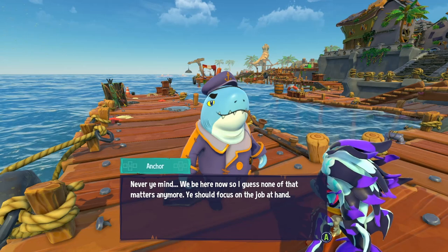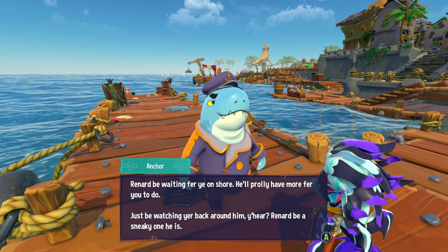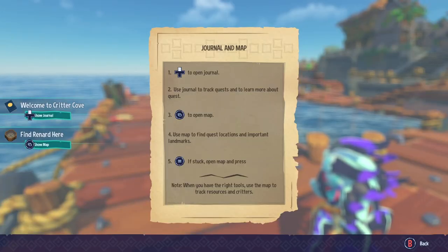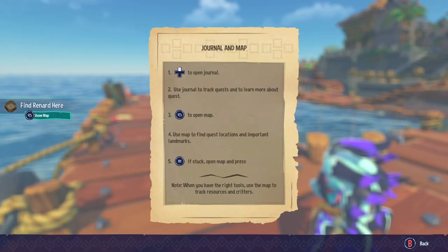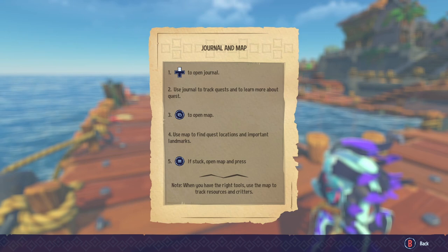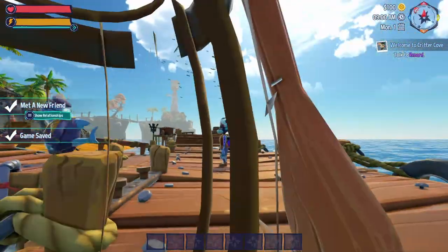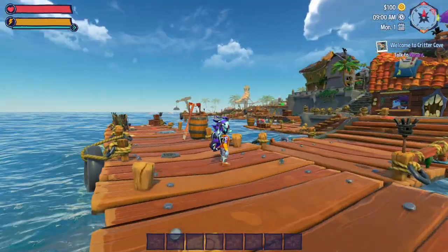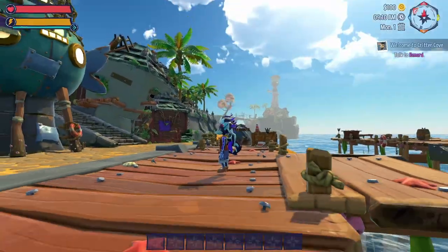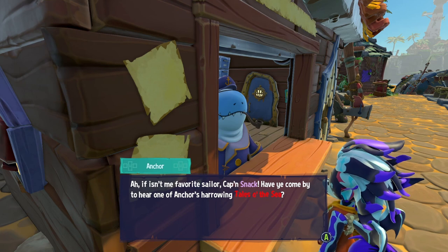Anchor warns us: 'Renard be a sneaky one — be watching your back around him.' The tutorial pops up: press the up arrow to open the journal to track quests, and there's a map. When we have the right tools, use the map to track resources and critters. The ocean view looks beautiful — this is where we'll be spending a lot of time!